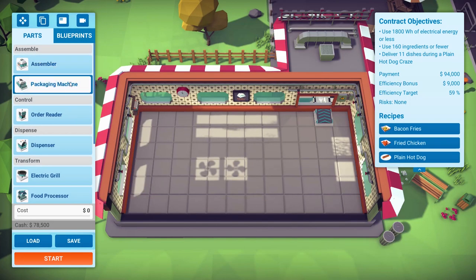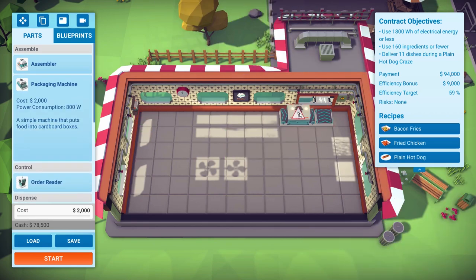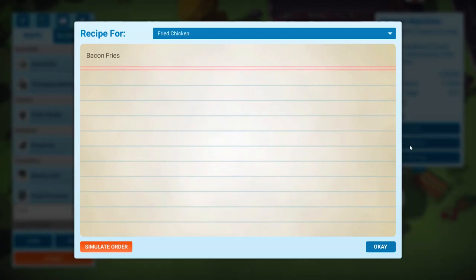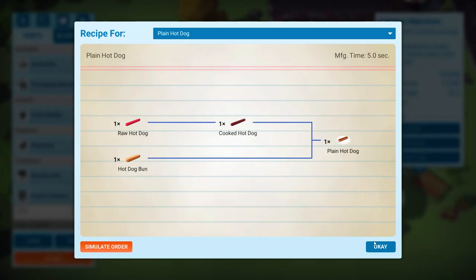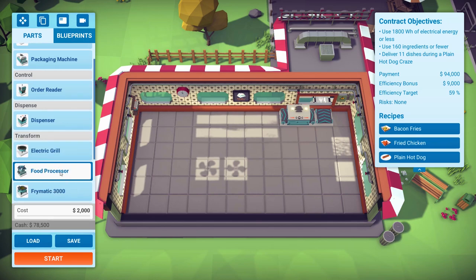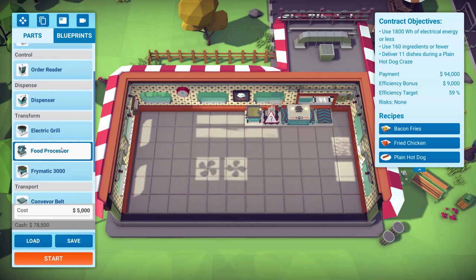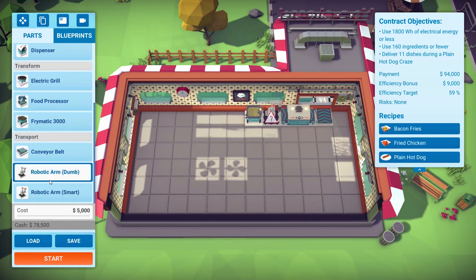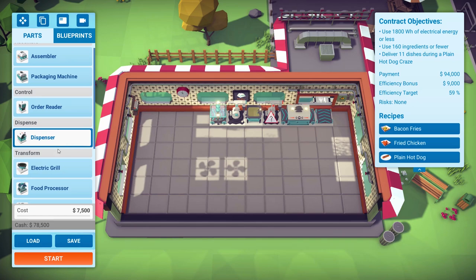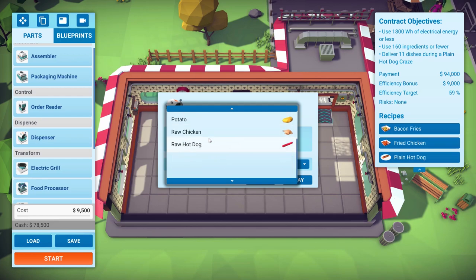Bacon fries — they're going to go through an assembler. Potato wedges, we've done that dance before. Is there any crossover? The chicken seems pretty much on its own. We're going to need a deep fryer, a smart arm, a dumb arm, a food processor, and a dispenser. We want the smart arm to pick up fried potato wedges, and we told the packer to make fries.